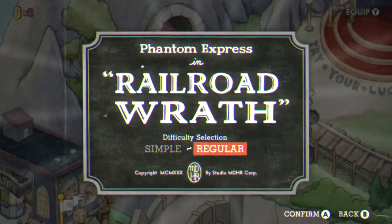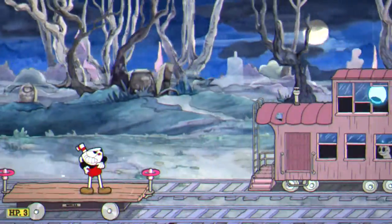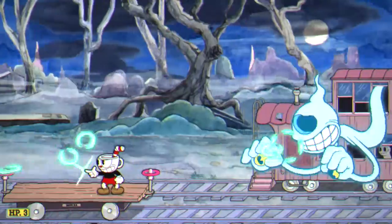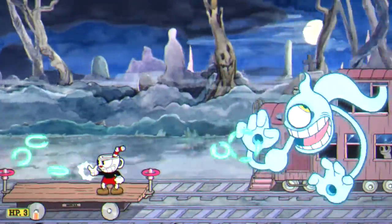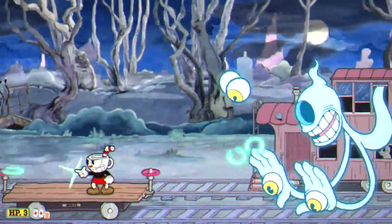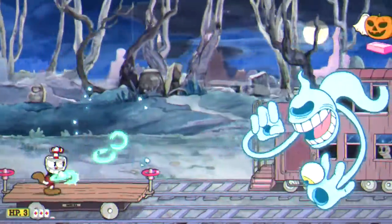What's up guys, this is Alex bringing you the Phantom Express boss fight on the Railroad Wrath. This one here is actually a lot easier than I thought. I didn't see that you can actually parry off the two knobs in the cart — that I'd say is the key for this one. Definitely use the parry skill.